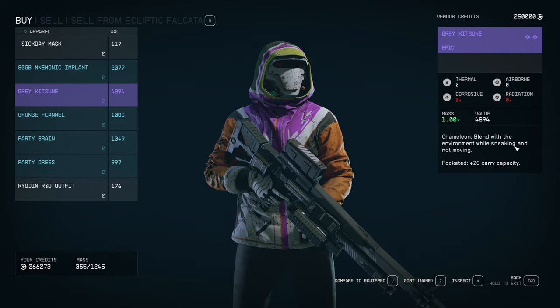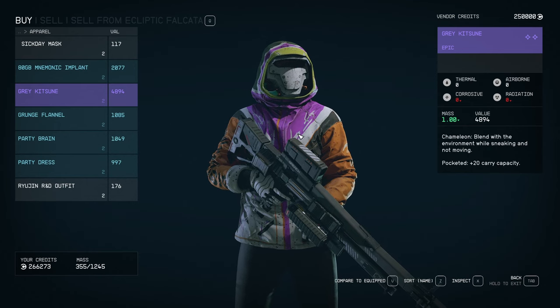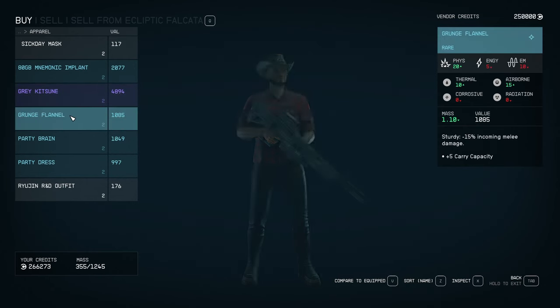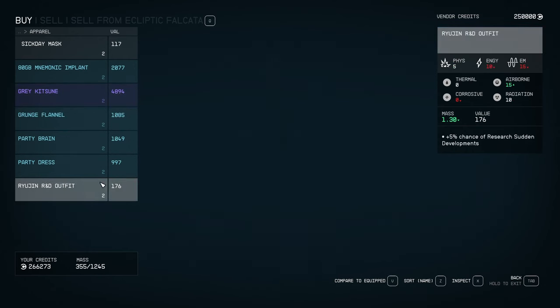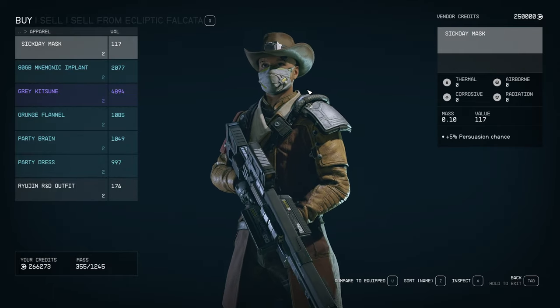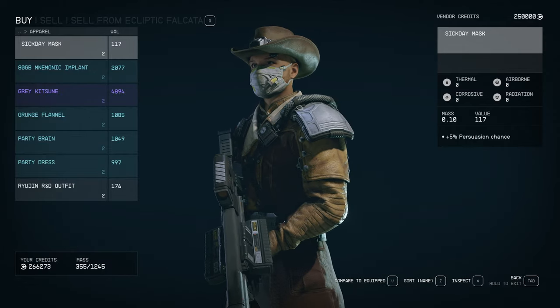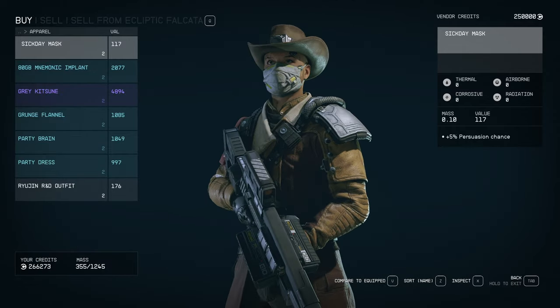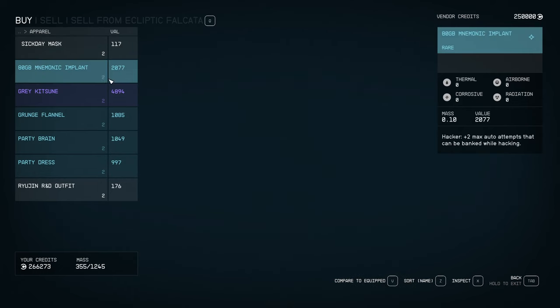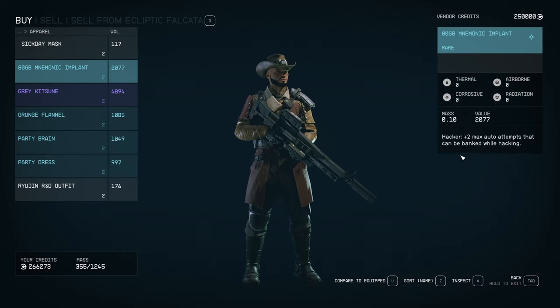What is nice about it especially is you get chameleon with it, plus a little bit of carry weight in an apparel slot — very nice. Get you some flannel going on. Then this sick day mask that I haven't seen before. I don't know if it's part of this mod or not, it doesn't say specifically. But 5% persuasion chance — pretty cool. Then this mnemonic implant, plus two max attempts that can be banked while hacking. That is also very nice to have as a little hacking implant.